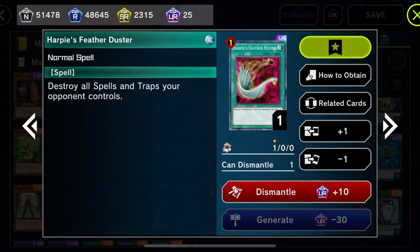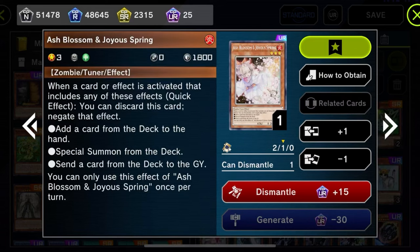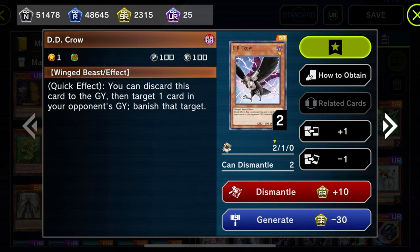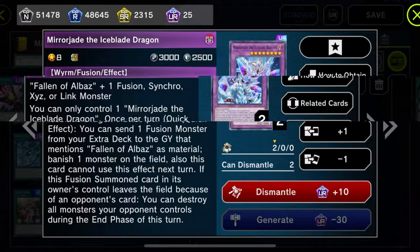To counter Makanko: if they go first, any back row wipe card like Feather Duster or Lightning Storm should be good. But if you're going first and it's now their turn, make sure to save Ash Blossom for Water Arabesque. Use DD Crow when Makanko Dance activates in grave to summon a Makanko from grave. Non-targeting removal like Mirror Jade should be good versus Makanko, since they rely heavily on being untargetable, so if you can play around that you'll be in good shape.